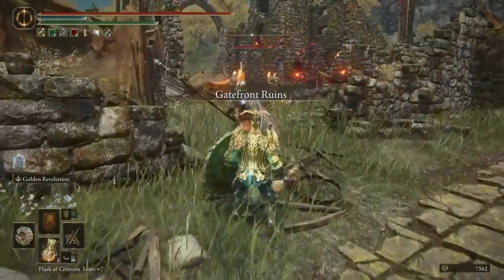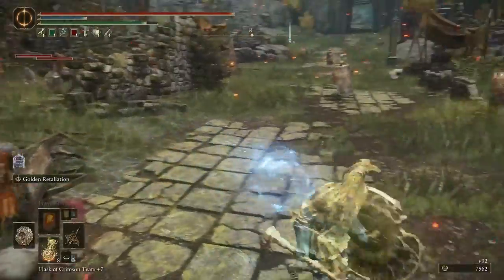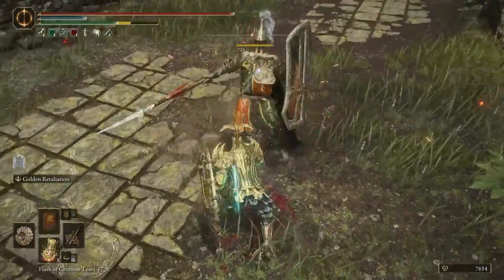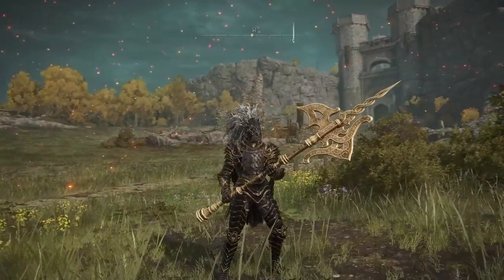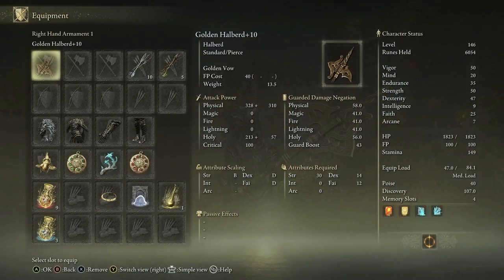The Golden Halberd is one of the weapons that you can use the entire game and it will always be very good. It's one of the hardest hitting weapons you will find. The Golden Halberd, if you didn't know, is one of the earliest weapons that you can get in the game, provided you can beat the first major enemy you see in the game.